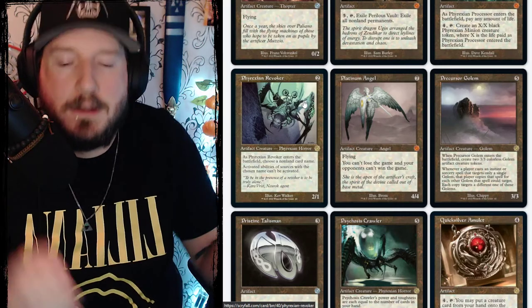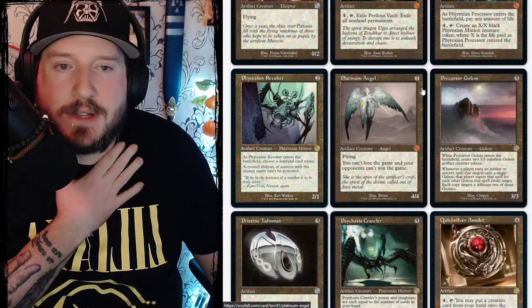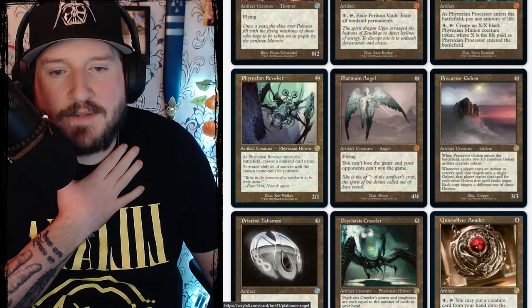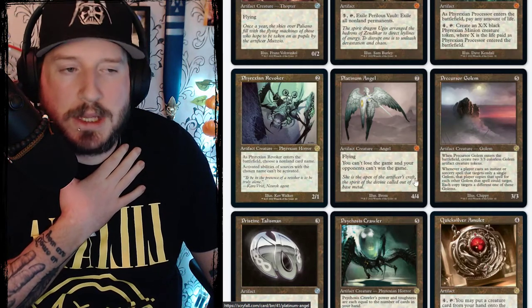They're reprinting Platinum Angel! Platinum Angel is seven mana for a mythic 4/4 angel with flying. You can't lose the game and your opponents can't win the game.